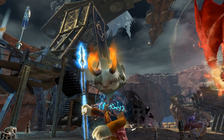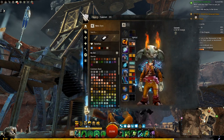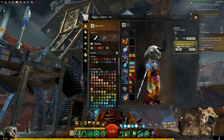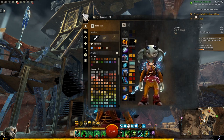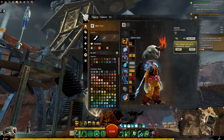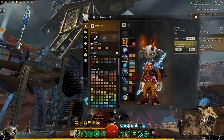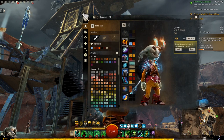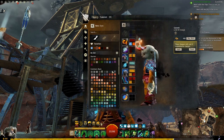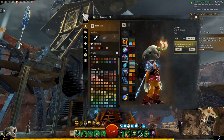Let's have a look at the dye channels for the pyre horns. So this is the default - we have graphite, pastel citrus, and apricot. Let's go for pure shadow abyss - very sinister. So the top layer is going to be the base of the horns. The bottom left layer is going to be the flame on the top of the horn. And the bottom right is going to be another layer of flame on the horn as well. And that is the pyre horns.